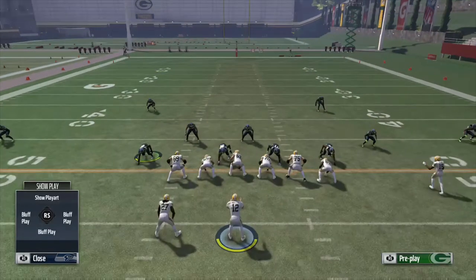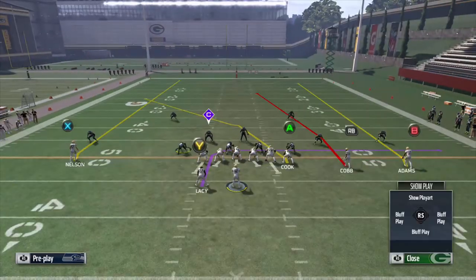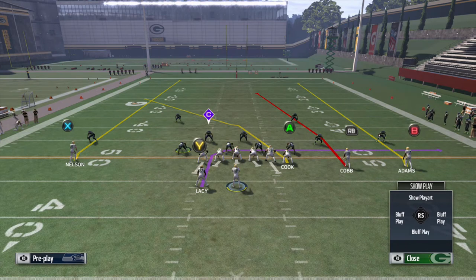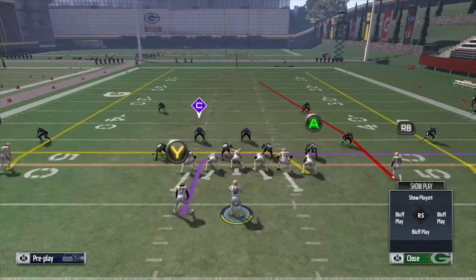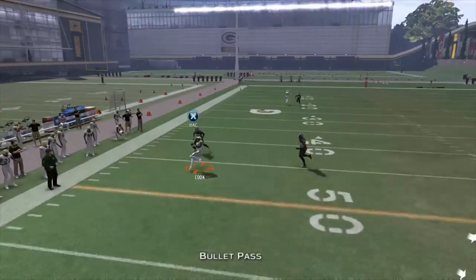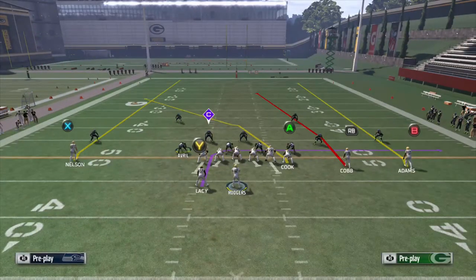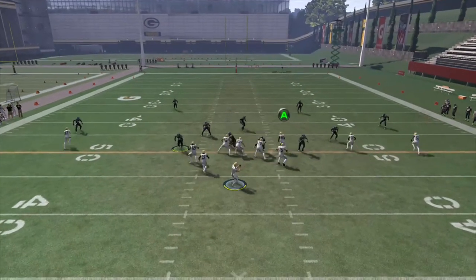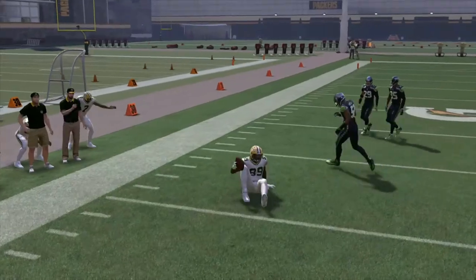Against four verticals the soft squat runs deep, but it is not just about the play — it is about the concept. If instead of leaving Jared Cook on a deep crossing route you drag Jared Cook, the behavior of the soft squat changes. He is no longer going to turn and run with Jordy Nelson because he sees Jared Cook dragging across the field entering his zone — he drops with Jordy for a little while and then clamps down as soon as Jared Cook gets into that area.